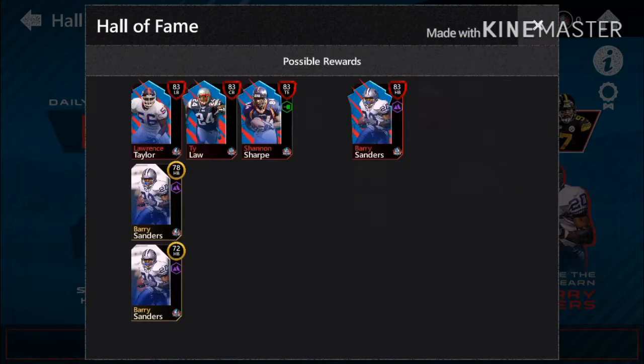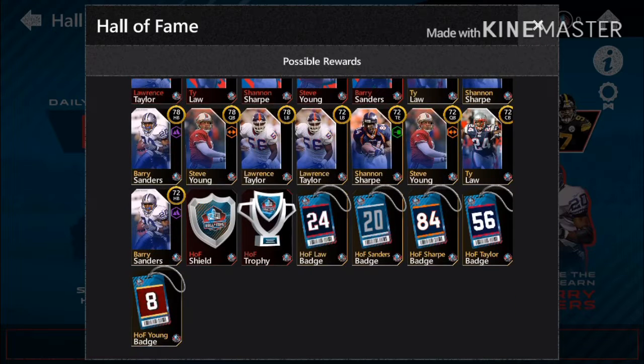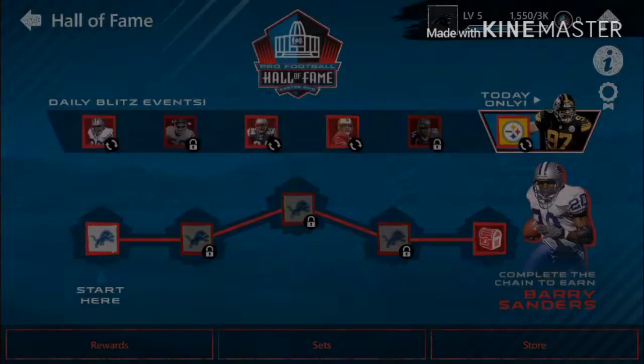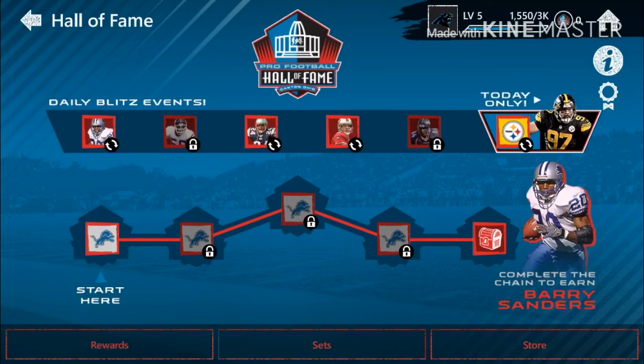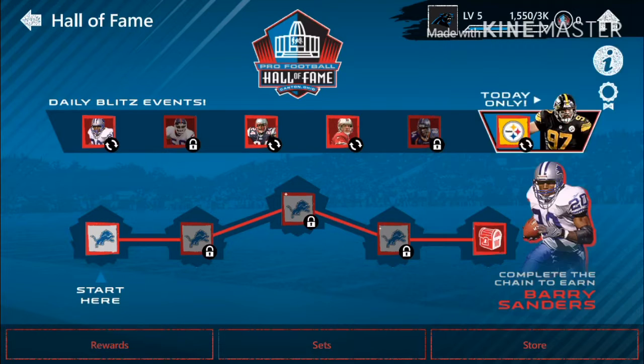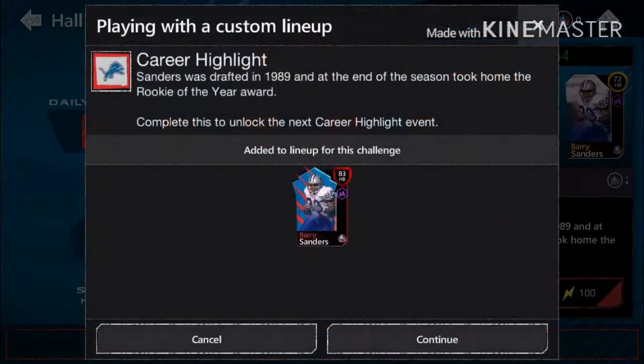Let's look at all the rewards. Right now there's only 83s and 72s, so it looks like it won't be so hard to get them. I guess what you do is you play these, put them into the sets, and let's play this.